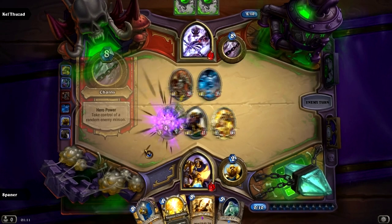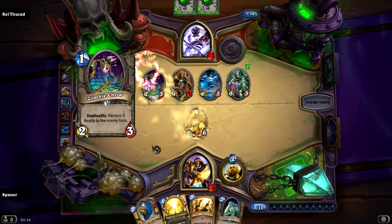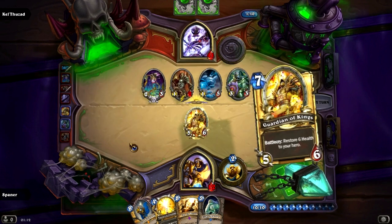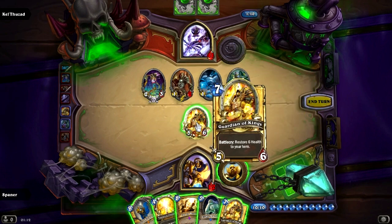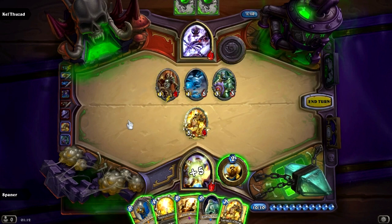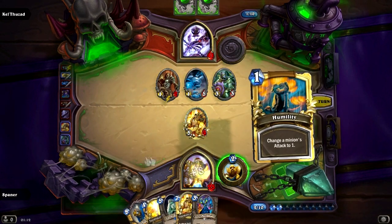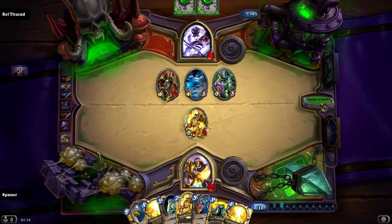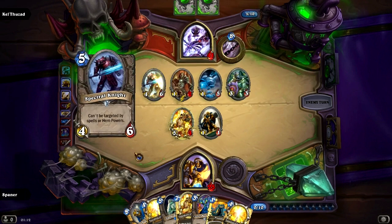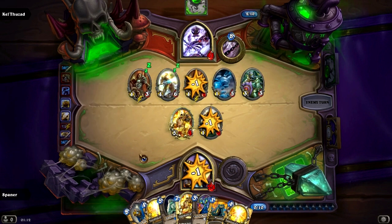Now he's using his chains to take control of a random enemy minion. This is where I noticed that my Aldor Peacekeeper did not return to me, and I was a bit sad and confused. Luckily it's a random ability so he can't target any of your minions specifically — you have that in your favor at least. I don't think I mentioned this while explaining the heroic mode hero abilities, but yeah, it's random — he can't target a specific minion.